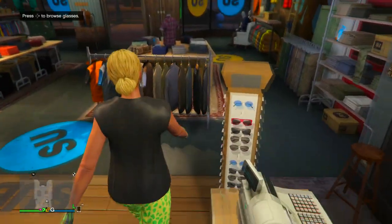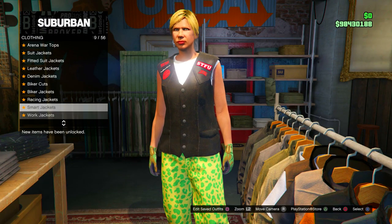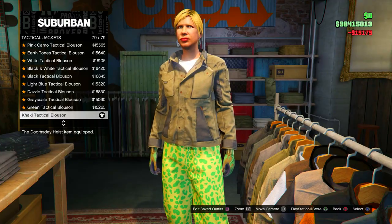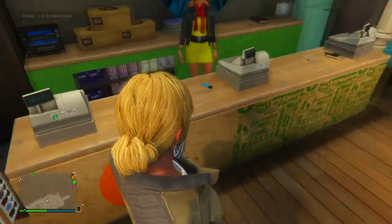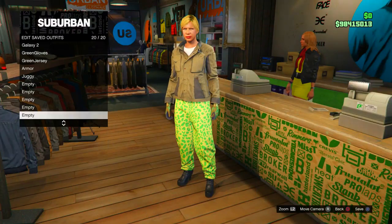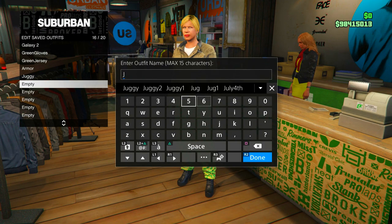For the last outfit, go to the top section, go to tactical jackets, and purchase the same tactical jacket used in this video — the very bottom one. Once purchased, save this as your final outfit. Once you've saved all these outfits as described, you're ready to transfer them.